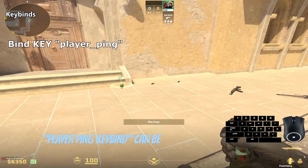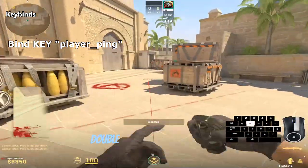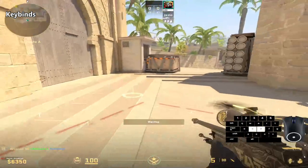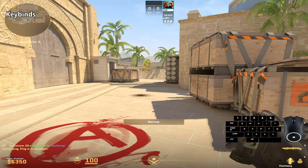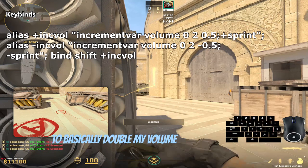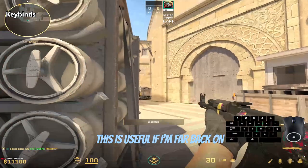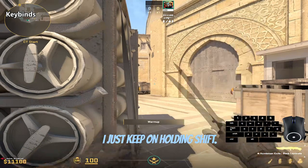The player ping key bind can be good to highlight weapons on the ground after the round is over. By double pressing the ping key bind you will give a warning signal. I have it binded to X, but you can find whatever key you like to use it on — you can also find it in settings. I also have an adjustment on my shift key to basically double my volume whenever I hold shift. This is useful if I'm far back on a site and want to get information — I just keep holding shift.